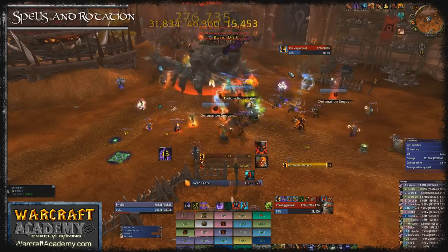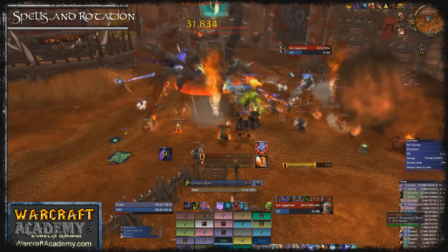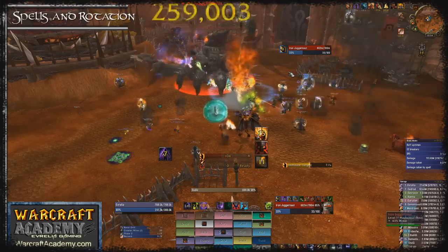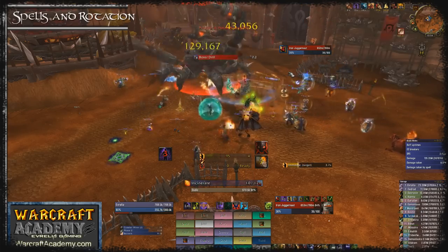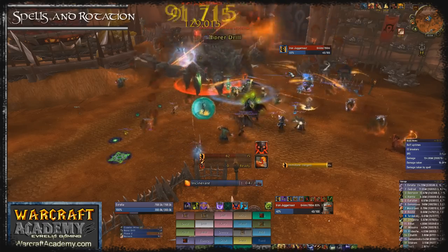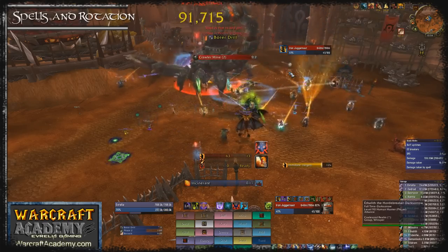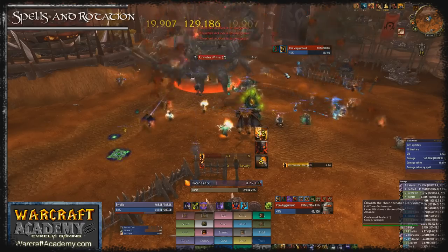A Backdrafted Chaos Bolt may allow you to finish the cast before the buffs expire. Throughout the fight you need to keep up Immolate and use Conflagrate often enough to prevent yourself from reaching 2 charges so that none are wasted. Chaos Bolt should generally only be used when you have significant intellect procs or buffs active, since you're only limited by how fast you can generate burning embers.